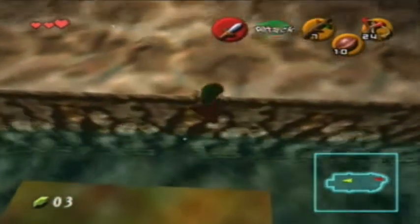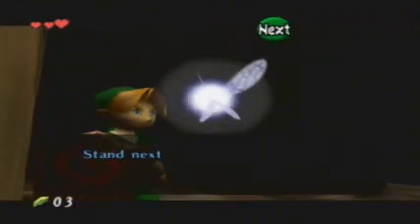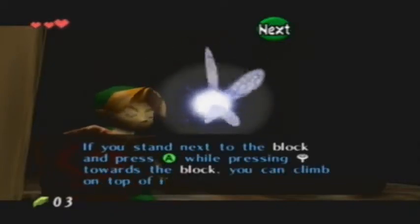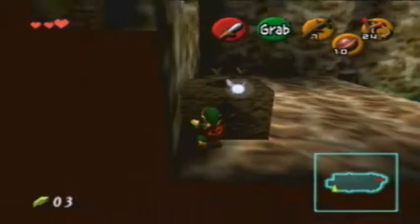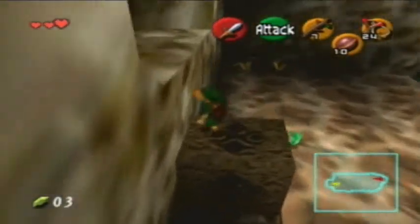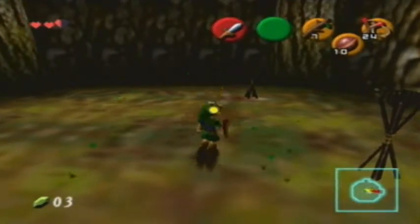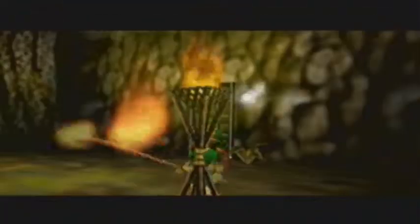Another big Skulltula — jump slash for the win. Stand next to this block, grab hold of it with A, and while holding A you can push or pull it. If you stand next to the block and press A while pressing up toward the block, you can climb on top of it. Pay attention to what the action icon says. Alright, sweet — another puzzle room.